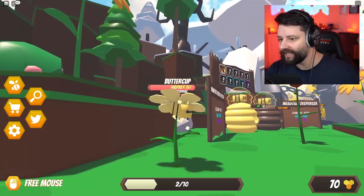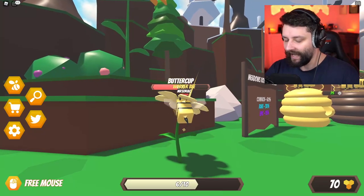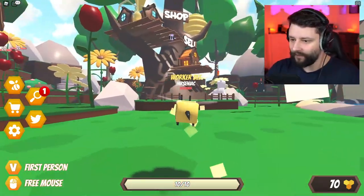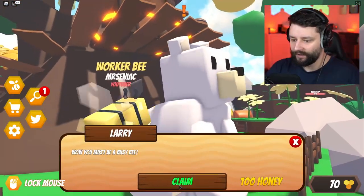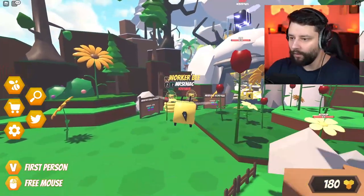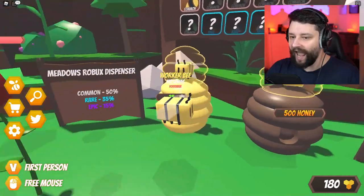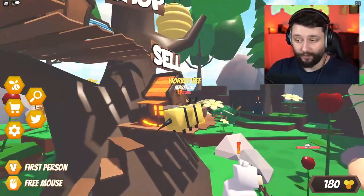Is that where we get different skins? It's the Meadows Robux dispenser. This changes everything, guys. So I now should have enough to speak to your boy over here to claim the 100 honey. But over here most importantly is where we get new skins - it's 500 honey every time we try, so that's going to be really interesting.